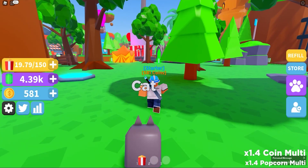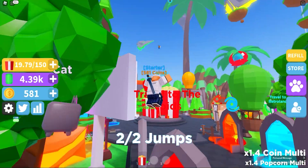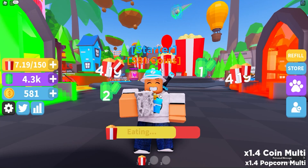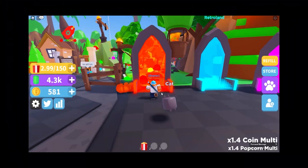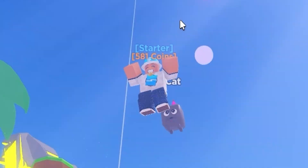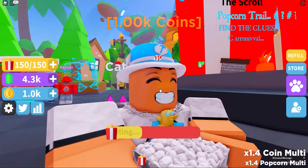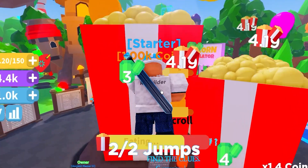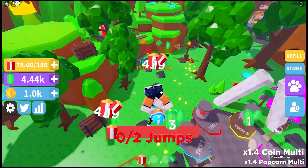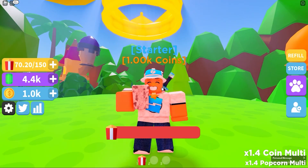Fourth: new players might get confused if they walk up to the portals to go to a new world after playing 25 minutes and expect to have one unlocked, but there's no information on how to get there. I know you have to jump up to the islands to unlock them, but you should have something on the portals telling players that. Fifth and finally: getting gems from clicking just feels so unnatural for a simulator — it goes against the satisfaction and logic players expect from this genre.